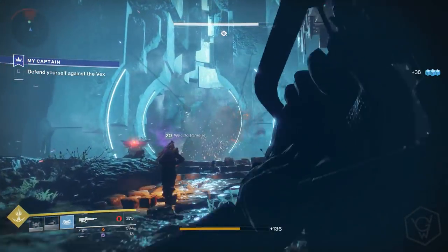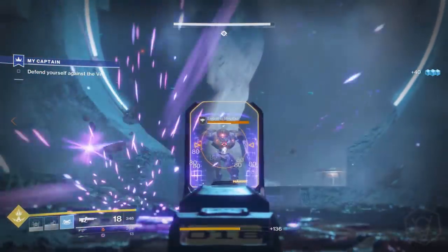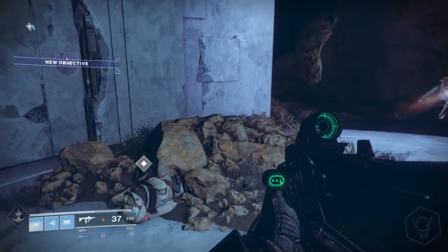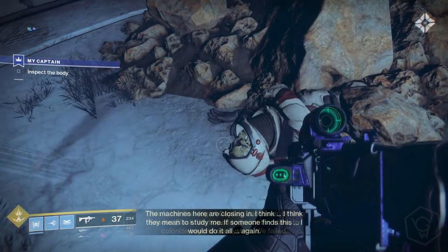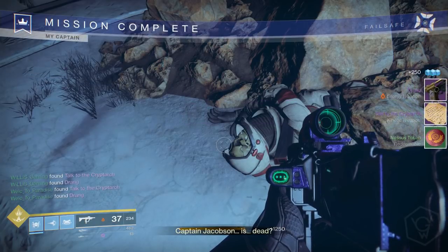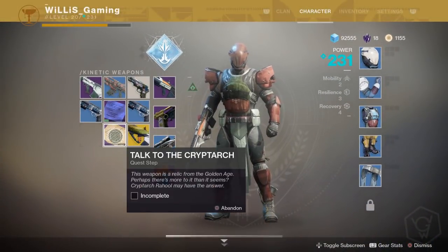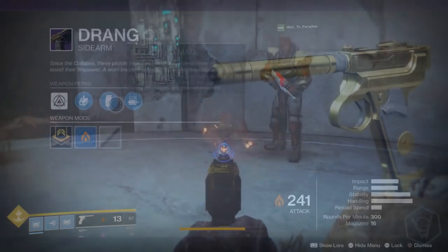Make sure you do the jumping puzzle correctly because it can cause some problems. Once you finish, you'll see a body on the floor — that's one of their team — and that's the start of the exotic quest. You also get a piece of paper that tells you to talk to the Cryptarch. You also get the Drang, a legendary sidearm that looks really sweet — reminds me of the GoldenEye pistol.